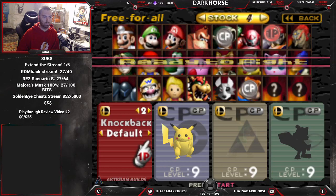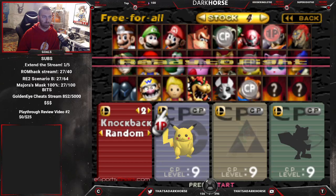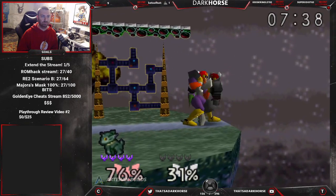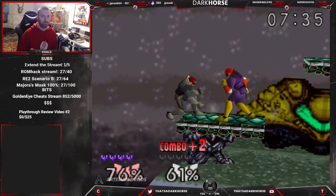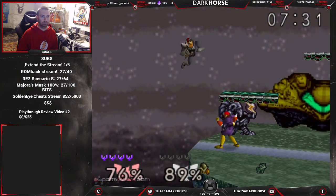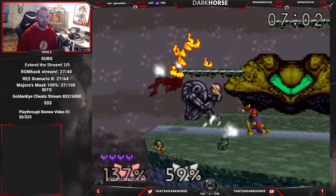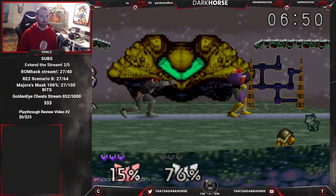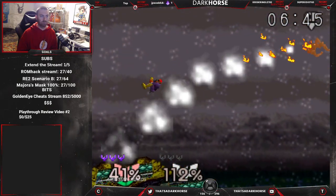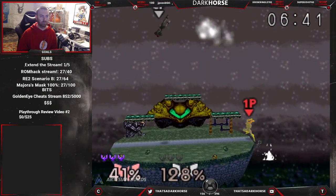Next is one of my favorite new things in this patch: random knockback. At the beginning of the game, it re-rolls the knockback angle for every move you have except projectiles — even throws. So you can get some pretty crazy matches happening. Playing a ditto is especially fun because the two players basically have different movesets. It's so great. I'm definitely going to do some random knockback tournaments.